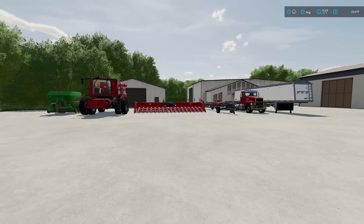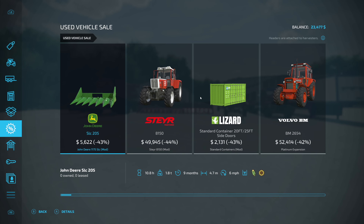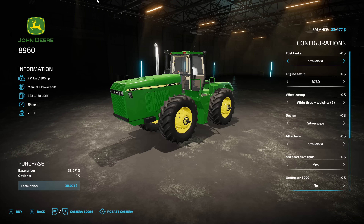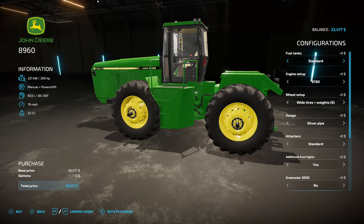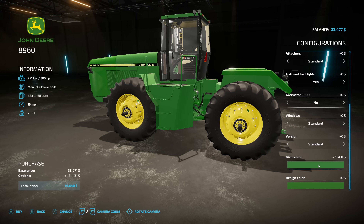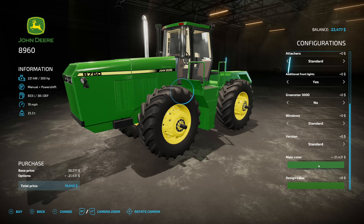And we're going to buy our first tractor. A couple of you guys told me in the last one that if we go check out the big John Deere that we saw right here — this guy, the 8960 — if you go to the colors, you can actually make it a lot cheaper. If you go with used, it's $21,000 less, and used two is $17,000 less. So I'm going to go with the $21,000 less, giving us a total of $16,000 for this.